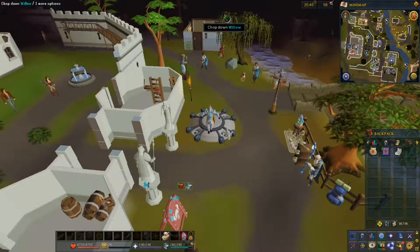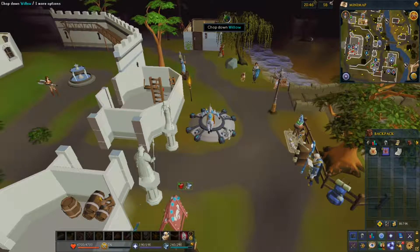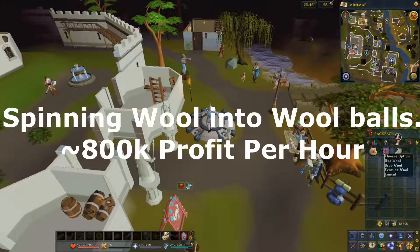Hey everybody, thanks for joining me again. In this video I'm going to show you how to make money. This doesn't take high skill levels — it's a newbie guide for new or returning players who simply want to make around a million coins an hour, or as a member, slightly more than that. The first method is spinning wool into wool balls.